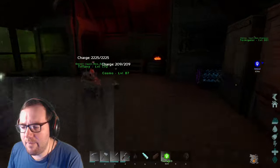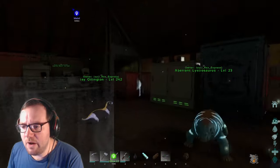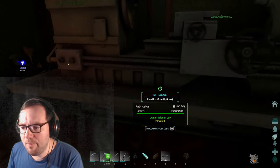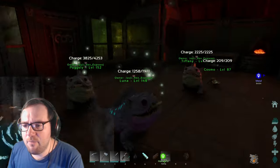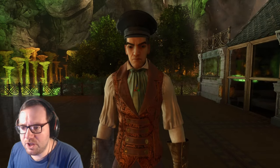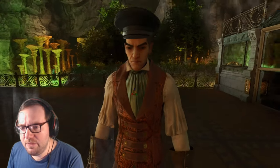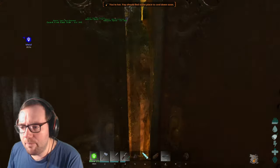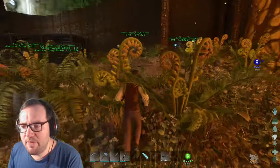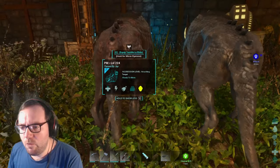Let me put some stuff away that I got from drops — that's full, that's full. I did some off-camera work: I got some refrigerators, a vault, and a fabricator. I want to tame a male Spino so we can get some imprinted versions, then go on our first surface adventure. Nameless will be up there but as long as we have a light pet that shouldn't be a problem. I also walled this area off.